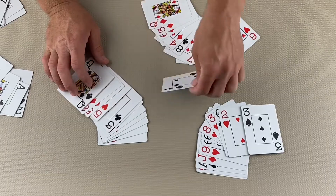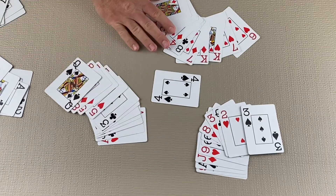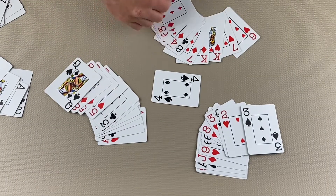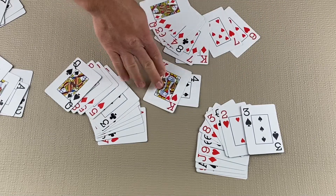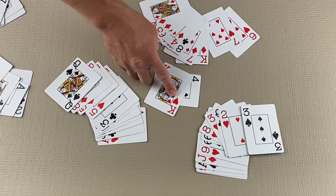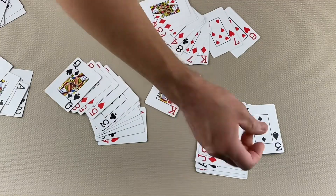Now let's look at what happens when someone cannot follow suit. The four of spades has been led, but the next player does not have any spades. Now they can get rid of their hearts — this is called breaking hearts. The player was able to play a heart, so now hearts can be led.